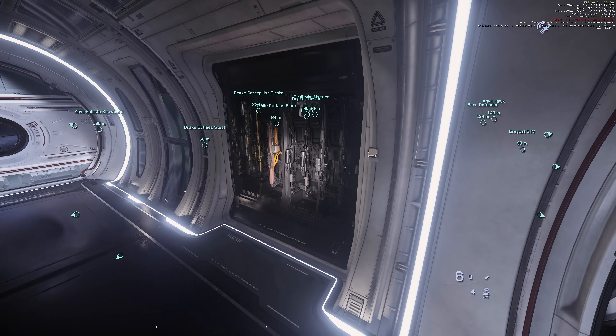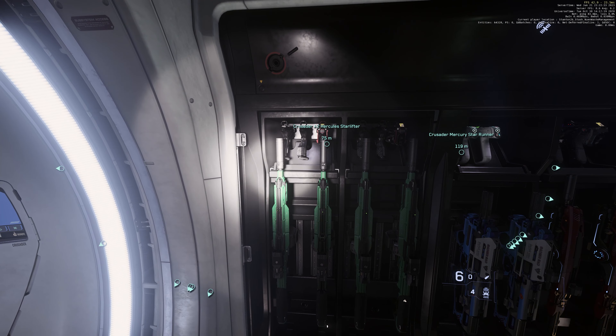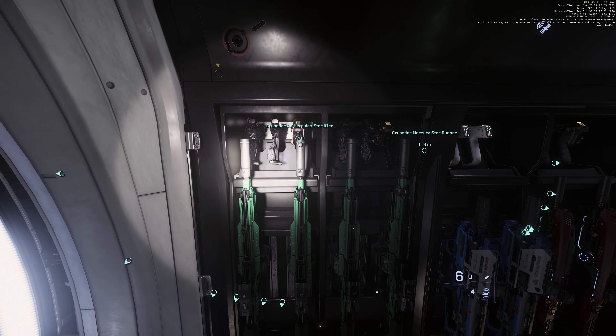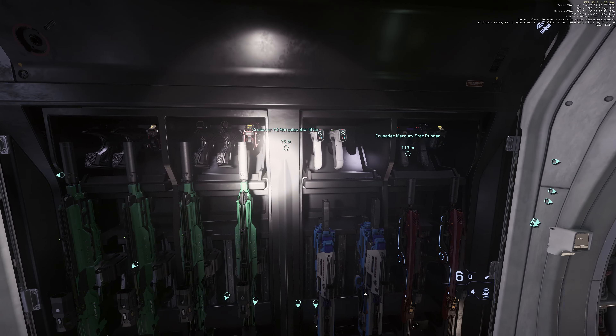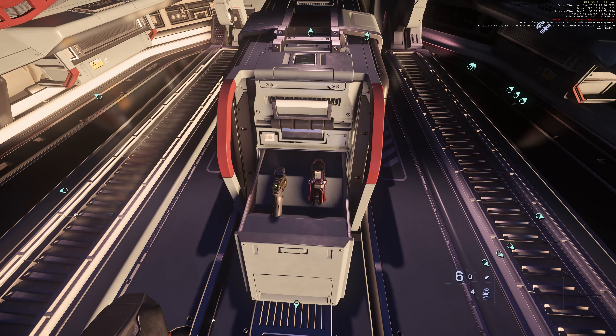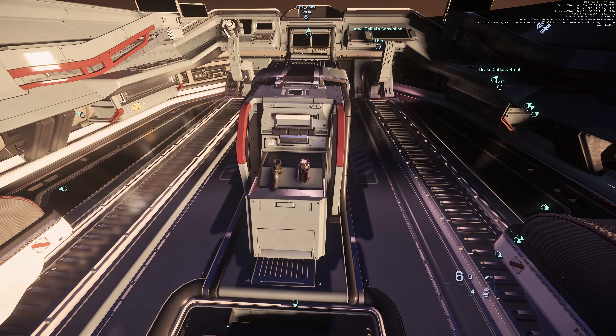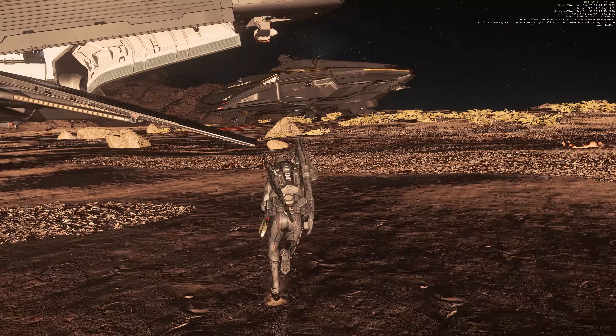You already have so many slots that you really don't need more. On the bottom: Size 1 and Size 2 weapons. On the top: pistol, knife, tractor beam, multi-tool, and med gun. And don't forget — over here you have a secret compartment for the pilot, so you can place a pistol, multi-tool, knife, and med gun. That's the C2.